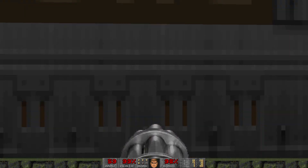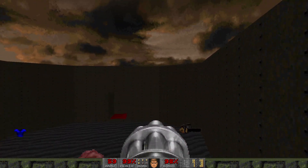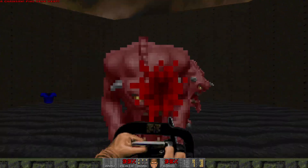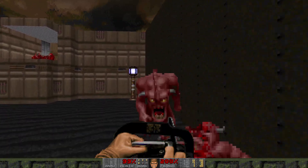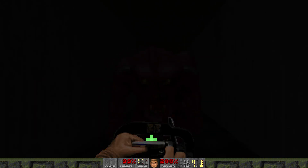We can do a little bit of backtracking because if we hop up here, we can jump down and grab the chainsaw. Grab some blue armor in the corner as we chainsaw these pinkies. And there are more pinkies to chainsaw through here — three to be exact.